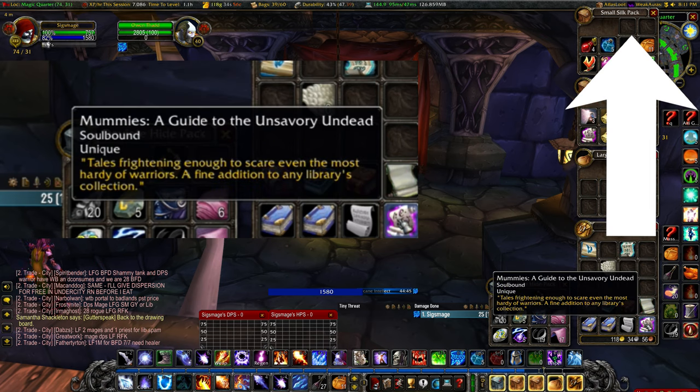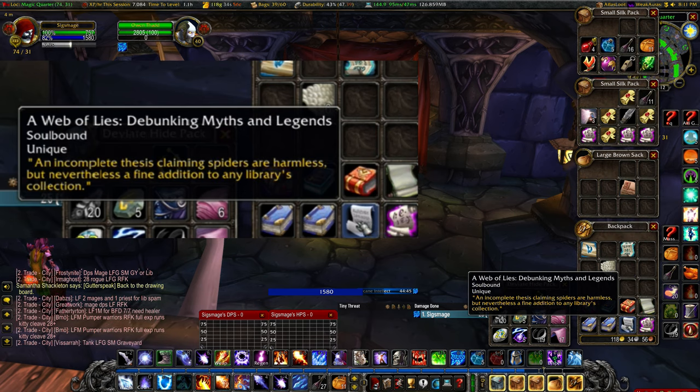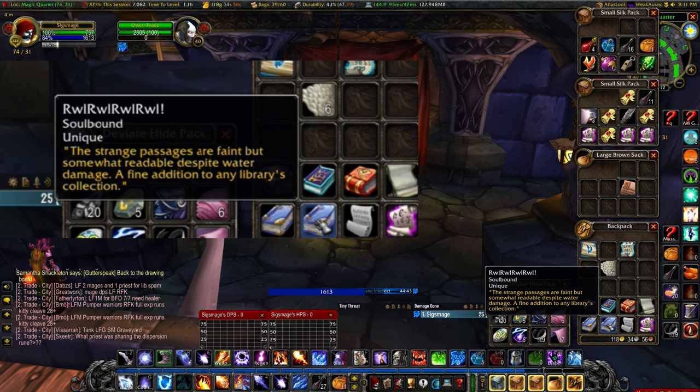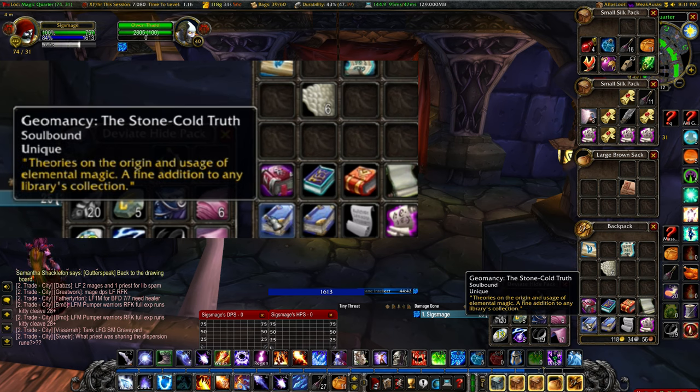There are 10 Phase 1 books for both factions and 3 faction-specific books, of which I only cover the Horde version. This guide will show you the location of the 8 currently known Phase 2 books, which should be available to both factions. So you will either need 7 of these plus all Phase 1 books, or 8 of them and only 12 of the Phase 1 books in order to get this rune.